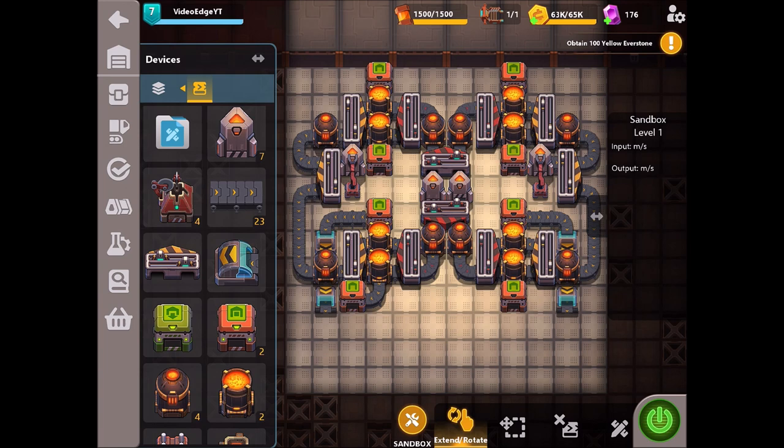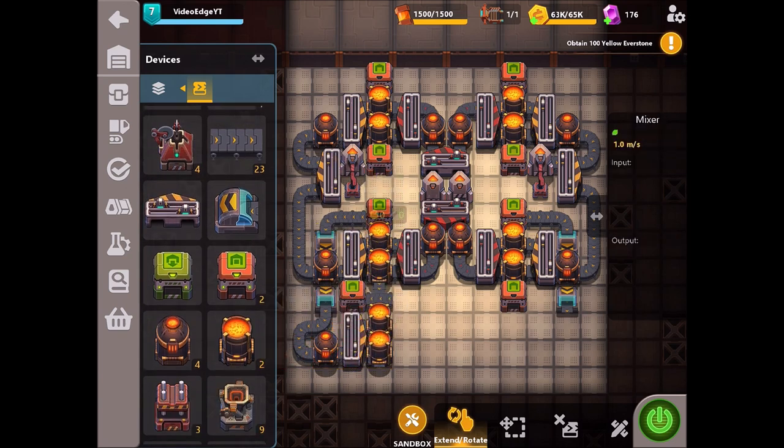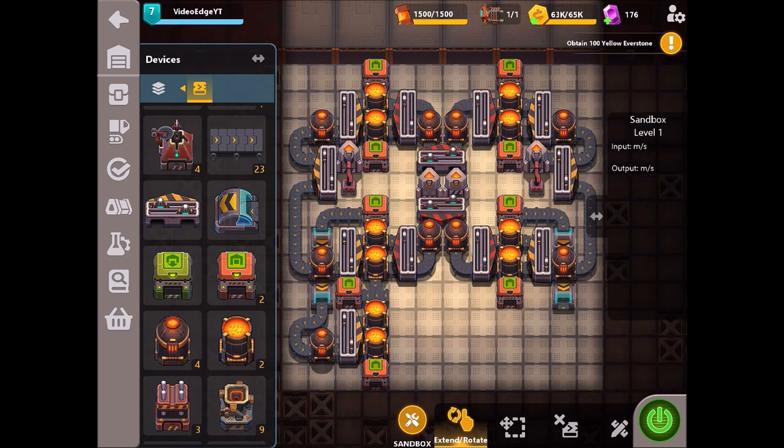On this left-hand side we're going to use this underground belt and direct the carbon into a heater, followed by a splitter and two further mixers. As you can see, the top of those two mixers is joined up with the exporter, so both of those are going to be using that exporter to accumulate the steel. For the bottom one we're just going to use another exporter to gather the steel.